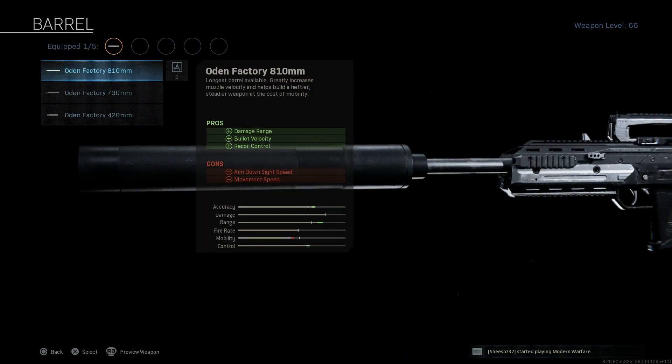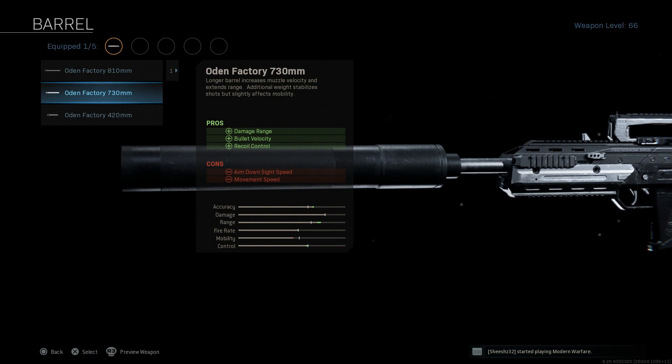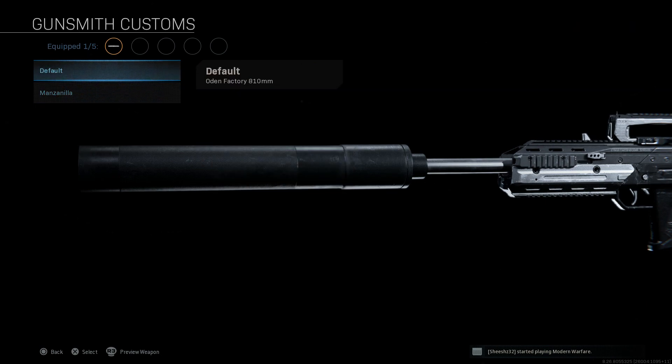For the barrel, we're going to want the 810mm barrel — this is the longest barrel available for the Odin versus the 420 or the 730mm. The pros are damage range and bullet velocity, which is key, as well as recoil control. The cons are going to be ADS speed and movement speed. You can see some of the different options available, so we'll go ahead and select that.